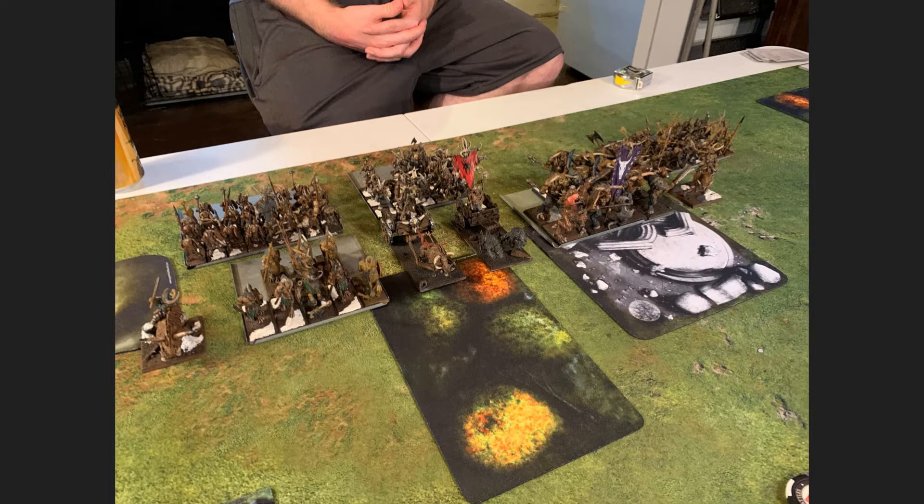Looking at my opponent's deployment: starting from the left, he has a Razortusk with its base on the hill, then eight Centaurs touching the forest in front of one of his 32-model Mongrel units. He's got his single Razortusk Chariot in the forest and his BSB in the forest too. His Druidism Shaman is behind the forest in the Wild Horns. Then his big block of Minotaurs with the Minotaur Warlord in the ruins, one more pig beside them, and his other 32-model Wildhorn unit behind that.